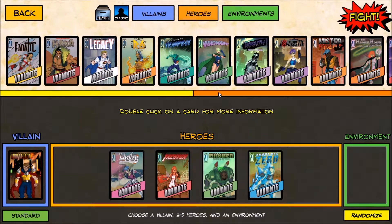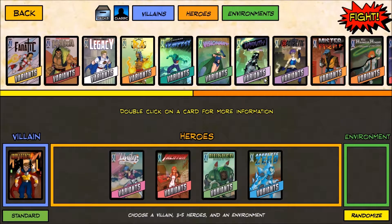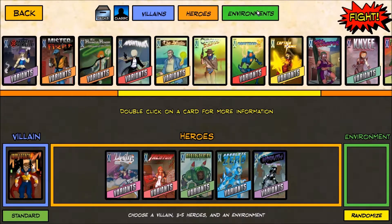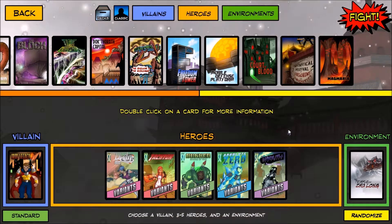The fifth Freedom Six member is the Wraith. Instead of her stealth ability, she has Last Stand — deal up to two targets one melee damage each. That's useful for multiple targets and good if you don't want to wait around doing damage reduction early, because in advanced mode all damage dealt by Iron Legacy is irreducible. Let's go back to the Temple of Zhu Long, because Iron Legacy might have a better chance there. Let's fight Iron Legacy with the Freedom Six variants of Unity, Tachyon, Bunker, Absolute Zero, and Wraith at the Temple of Zhu Long.